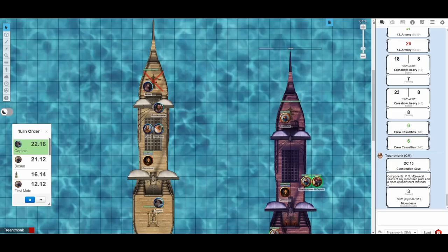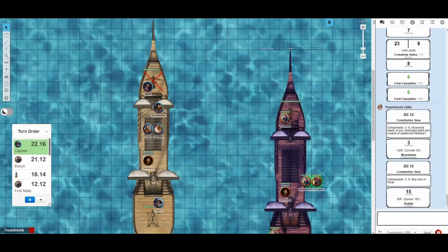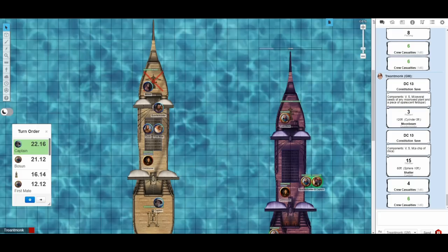Our quartermaster casts Moonbeam on the enemy ship. The rules say for area spells like Fireball or Lightning Bolt, you roll a d6 per spell level to determine how many crew members are caught in the area — so 2d6 for Moonbeam. Rolling both sixes — 12 crew members are hit. Rolling damage: 3 points. We killed nobody; 12 crew members are very injured but alive due to the bad roll. Our captain casts Shatter — 15 points of damage, and we roll 2d6 to determine crew casualties: four and six — 10 enemy crew members are dead.